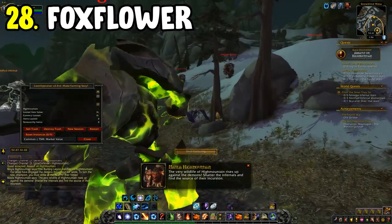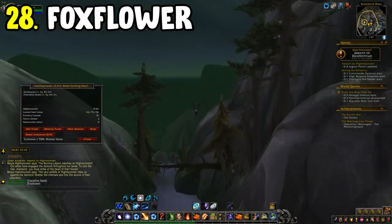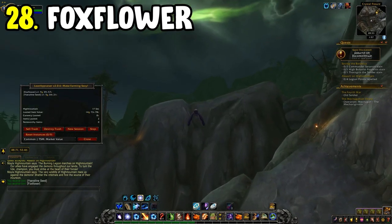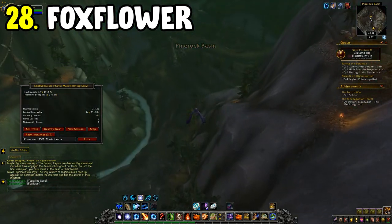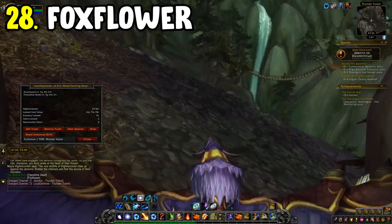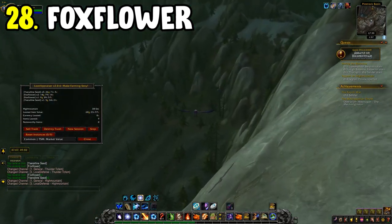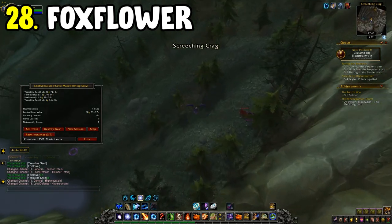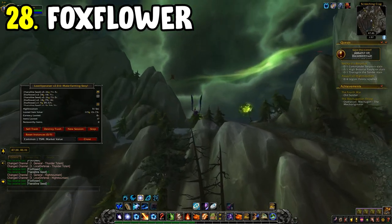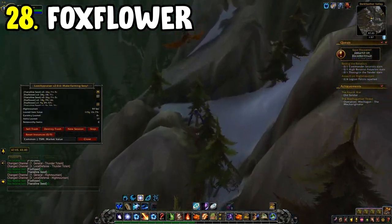Number twenty-eight is the Foxflower farm in Highmountain. You'll want at least rank two in Foxflower, rank three ideally. The route is quite unusual so I'd recommend pulling it from Archy add-on. Fly around the zone picking up Foxflower. Legion herbs have gone up in value recently, so revisit this farm — it still provides a relatively good gold per hour and is one of the better Legion options.